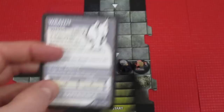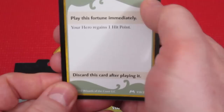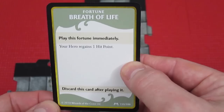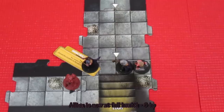The wraith goes to our experience pool - that's three experience. If we accumulate five experience we can bounce an encounter card. We also draw a treasure card for defeating the wraith and get Breath of Life: play this fortune immediately, your hero regains one hit point. I'll give this to Alissa - treasure cards can go to either hero. Alissa heals one hit point, going from 5 back to 6. Pretty good treasure card.